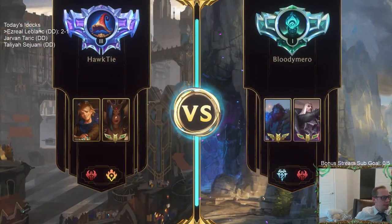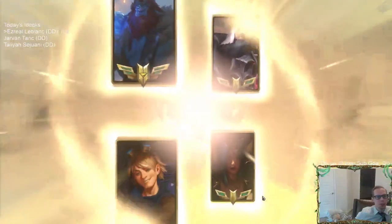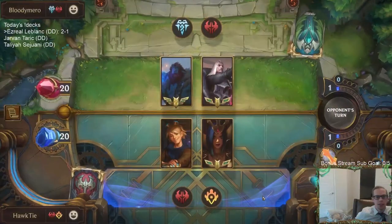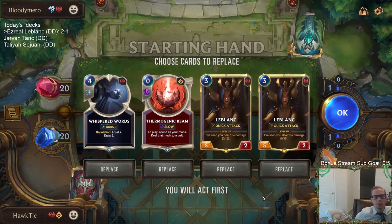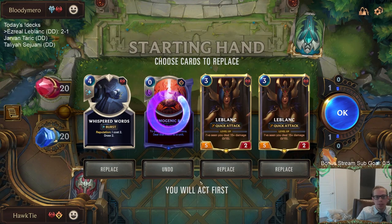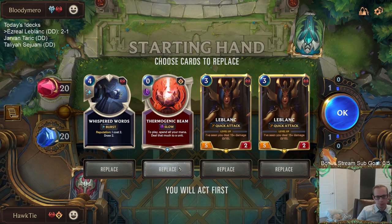Scorched Earth can do some stuff in our deck — just because it was bad that game doesn't mean we need to cut it. It could be useful killing a big Trundle or a Leviathan. LeBlanc doesn't seem great against Avalanche. This is a weird hand. Whispered Words is really useful in this kind of matchup — maybe I'll keep them all. I'll get one LeBlanc.